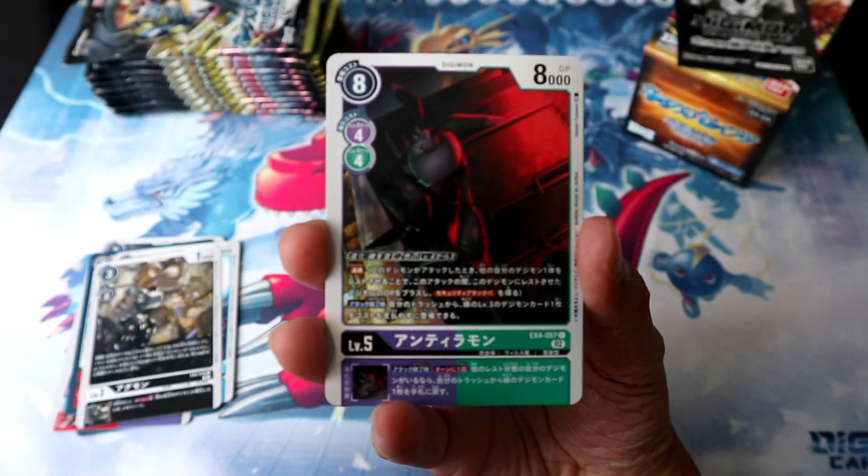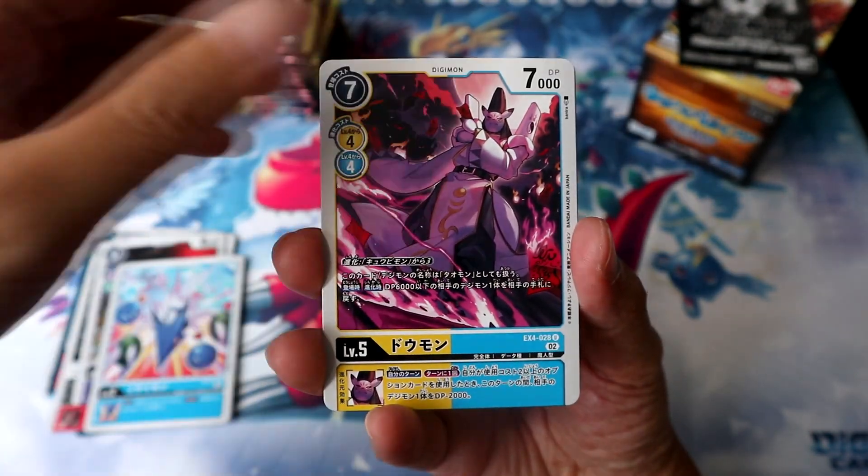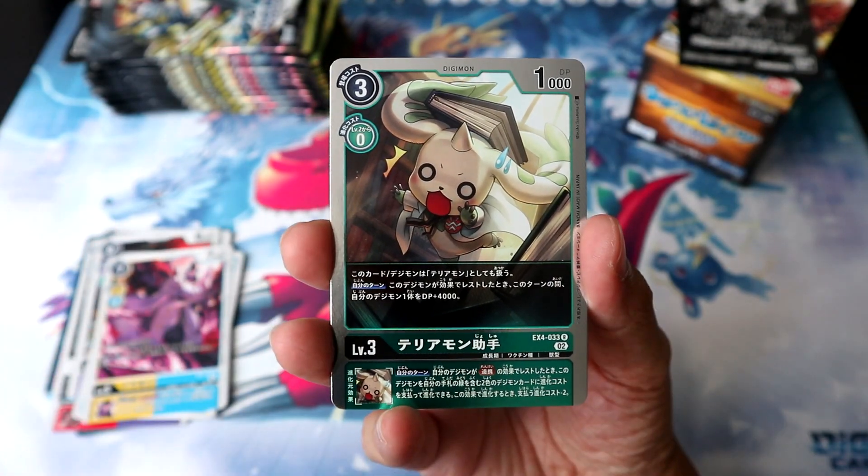Yellow Blue Renamon for the Kuzuhamon deck, followed by Black Agumon for the Altar S / Altar B deck. Not a very big fan of the deck's playstyle, but those are probably still the two cards I want to pull most from this set just for how cool they are. Followed by Antillamon for the Alliance deck, Missaimon, Domon, and ending off with Terriermon Assistant.